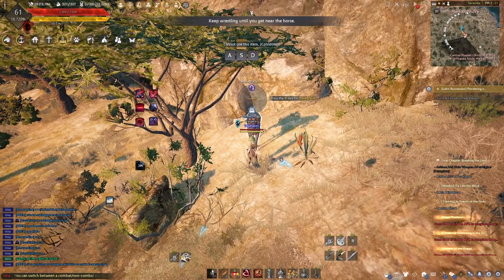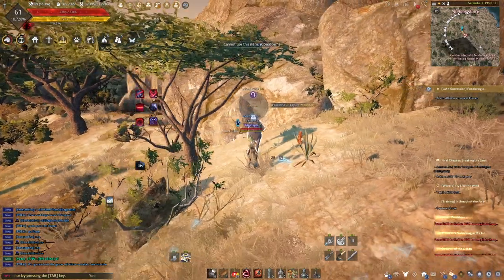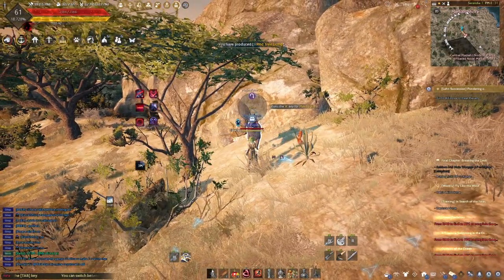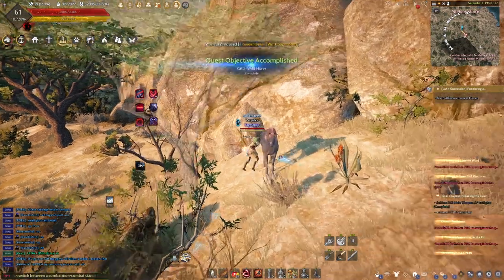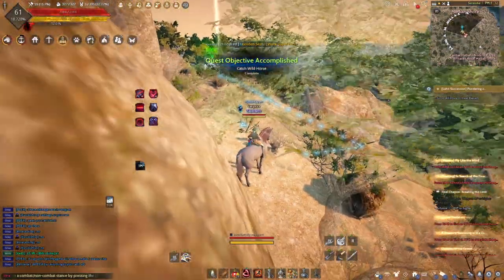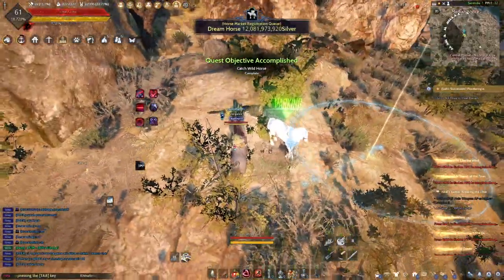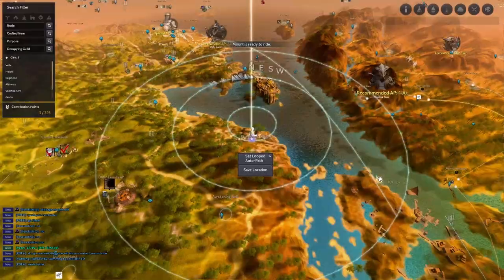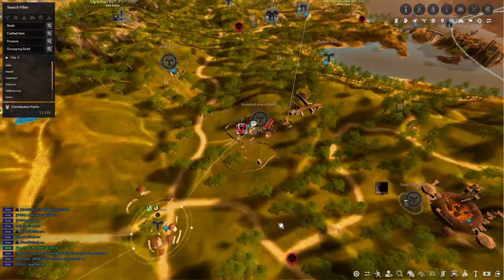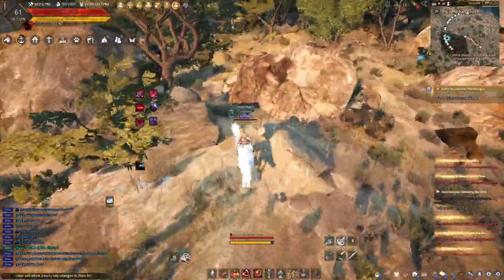Once you are close enough, feed it some Lump of Raw Sugar — two or three are enough. Then press R to ride it. Once you have captured it successfully, go back to the stable keeper to register the horse. No need to ride the horse back — you can go back on your main horse and the newly captured horse will just follow you.